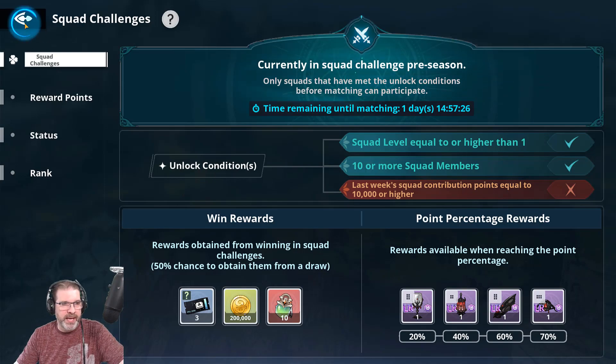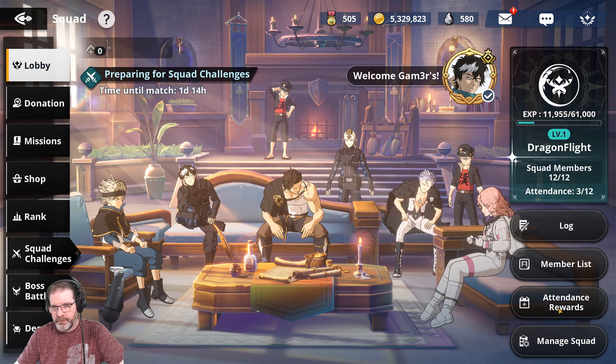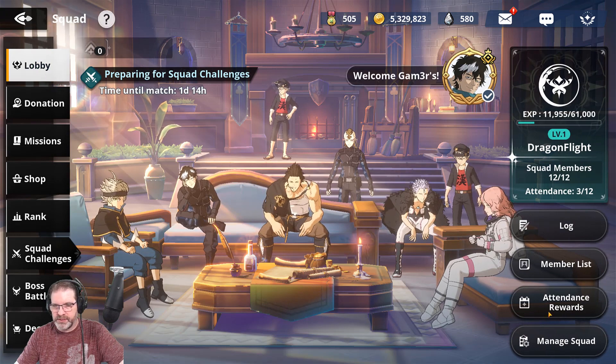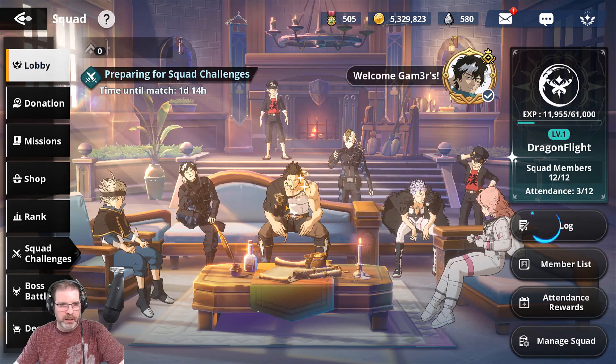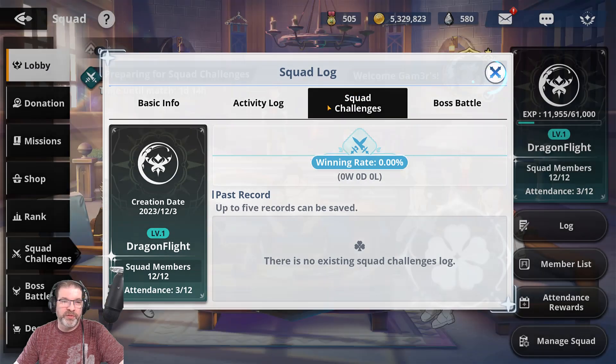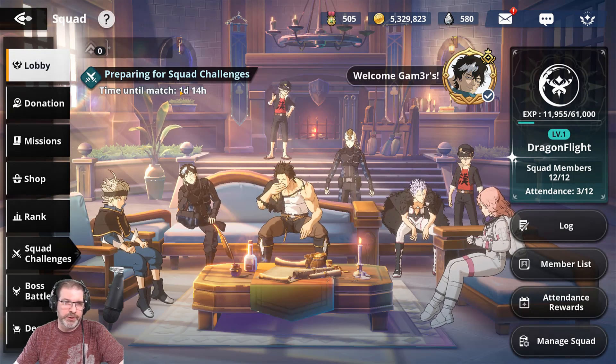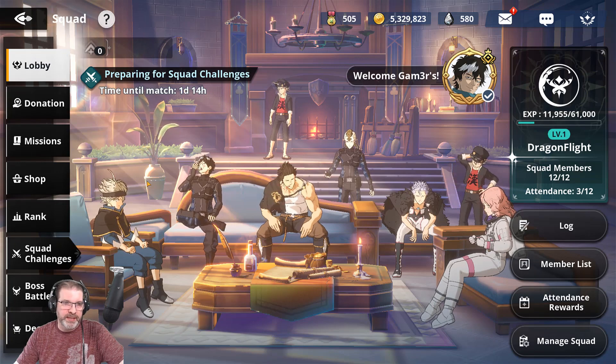When we take a look at what that looks like, we can go into the lobby here — the log, weekly contribution. We're at 16, so we're going to make it for our squad challenges. Really looking forward to what that looks like. I think this is the first time they've become available since launch, so I'm not sure what to expect there.